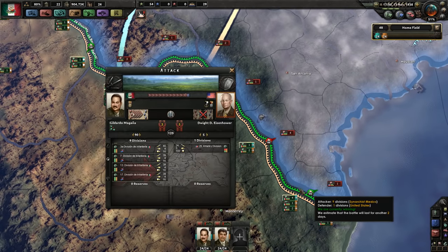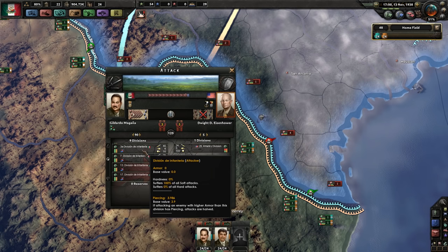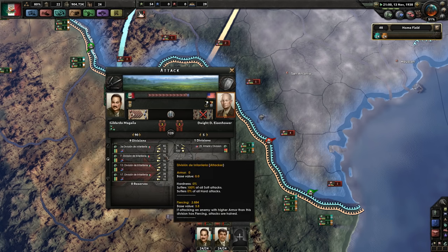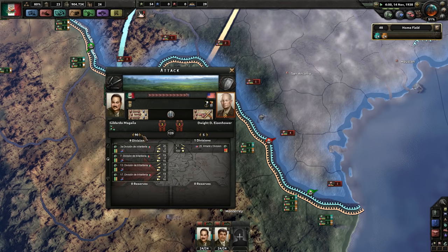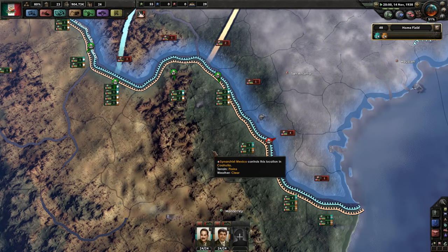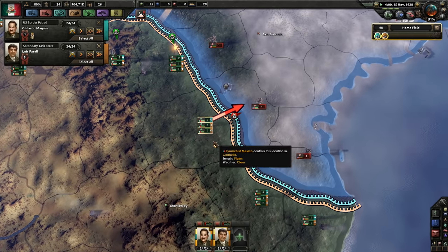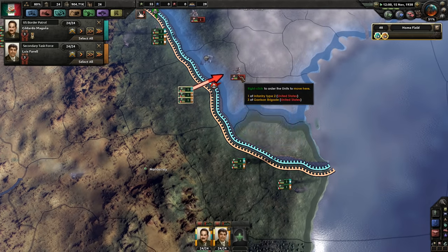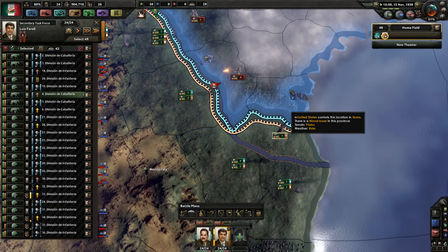There is a river crossing — minus 60% attack and defense. Very significant. But we ended up with 90 combat width versus 5 combat width, so we've already routed that. We don't actually need to win this fight. Let's keep it going — get this cav up to here.